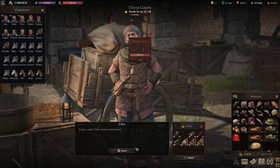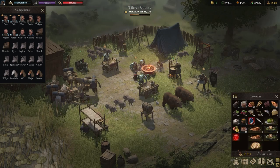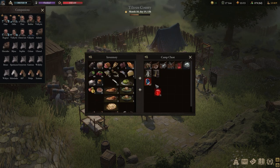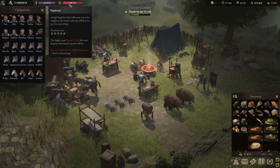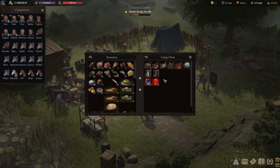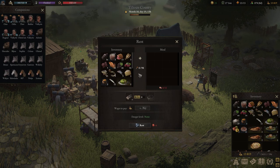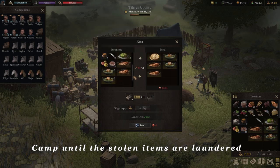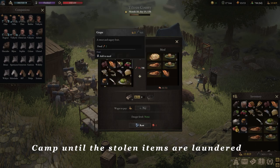Once you've passed 500 suspicion you won't be able to steal anything without getting caught. The next phase is to go into our camp, put our items into the camp chest. It's important now with this high suspicion rate - if we get caught by the guard with the stolen goods on us, the fine is going to be extortionate. So what we want to do is camp here until the fine is removed.